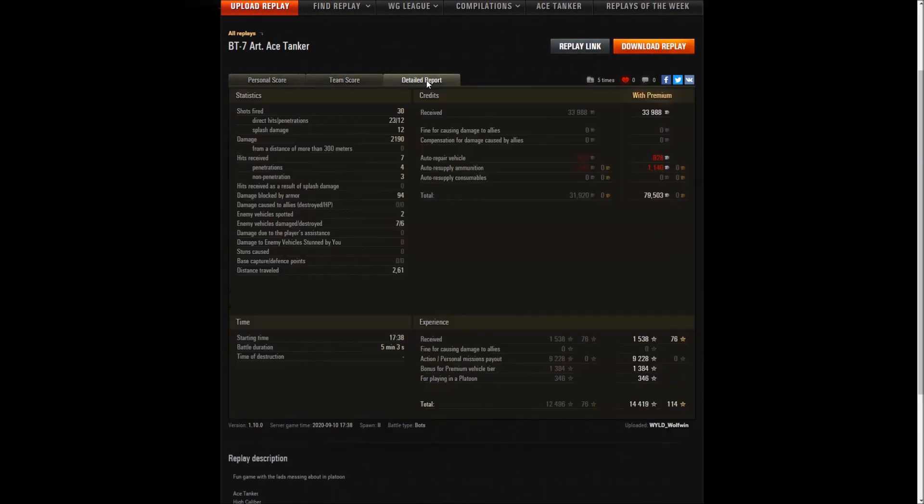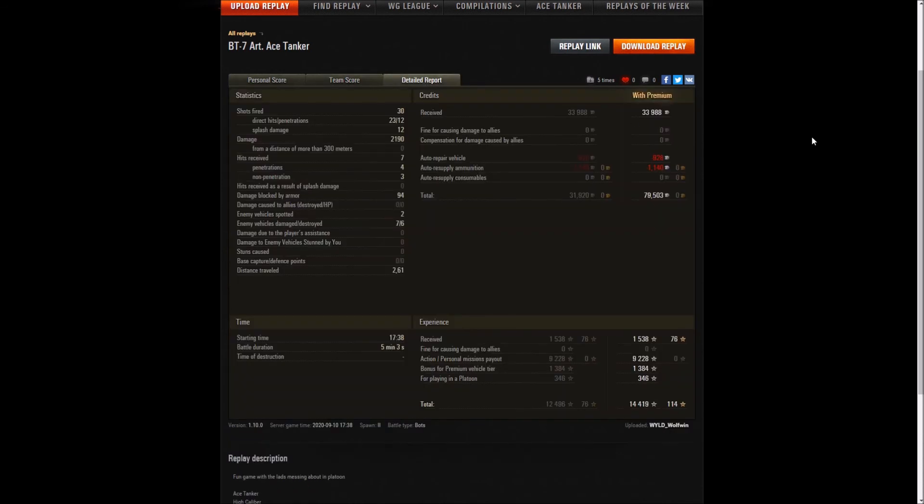Very nice result for Wolfwind. I'm not going to say it was the height of intellectual gameplay — he essentially used the W key and his left mouse button — but it was a lot of fun to watch. An 80,000 credit profit. 30 shots fired, 23 hits, 12 penetrations for 2,190 damage. 7 hits received, 4 penetrated, 3 did not. Not much done by Wolfwind's armour, but what can you expect from essentially a BT-7 with a big howitzer?